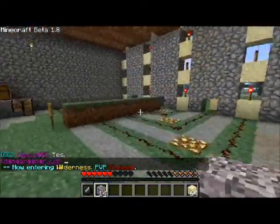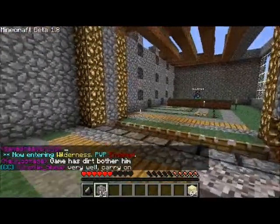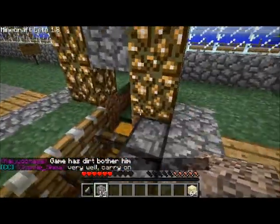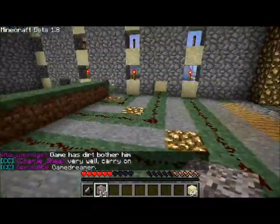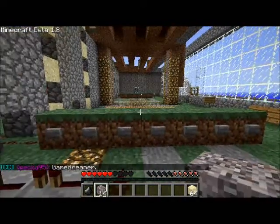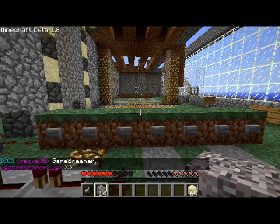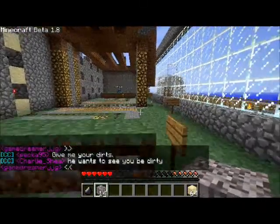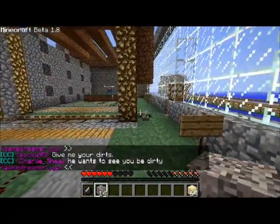Inside we have the game board, which is this area right here. We have the two sides, one for each player. One plays as sand and the other plays with gravel. The buttons are right here. Each button corresponds to the row it's meant to be in.